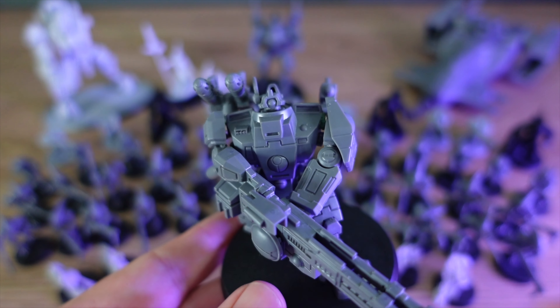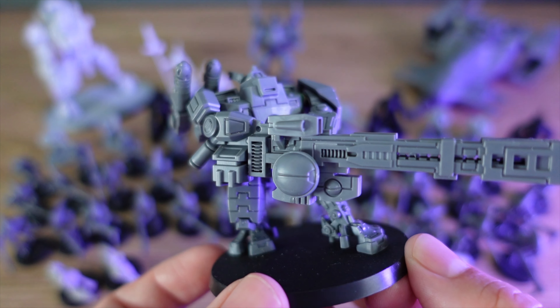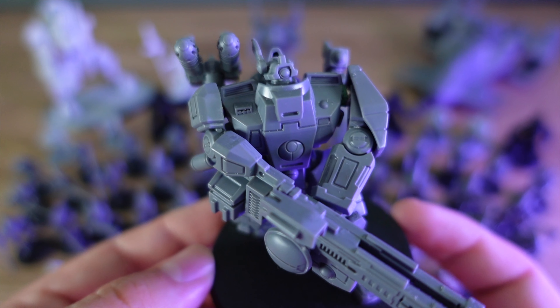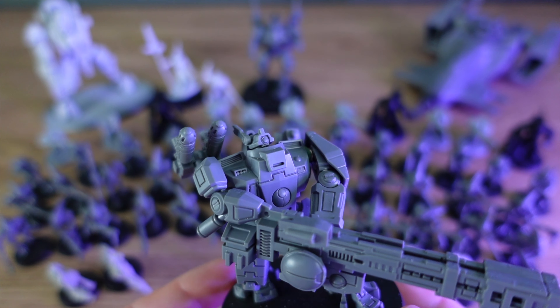Finally we have the Broadside Battle Suits. These guys look so cool and pack a massive punch — one of the strongest units in the army. The downside is they aren't very mobile and can be hit and miss depending on line of sight, but they can pretty much see across the entire board. If they're shooting at something, the chances are it's not going to survive that turn. At 100 points each we'll take a unit of three along with some drones to shield them, bringing us to an additional 360 points.